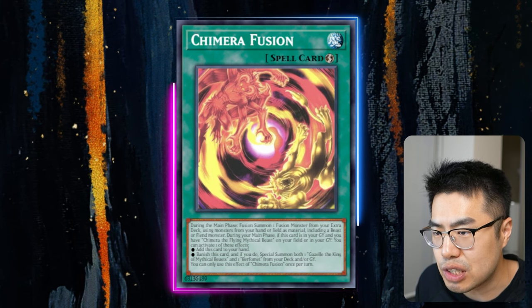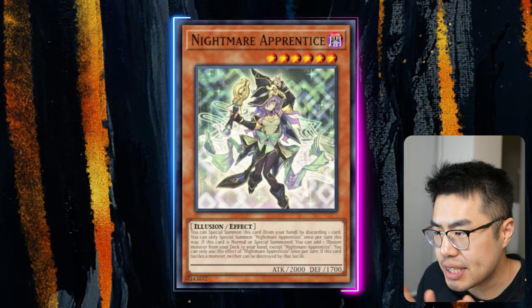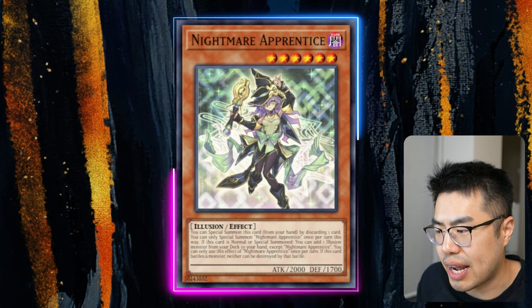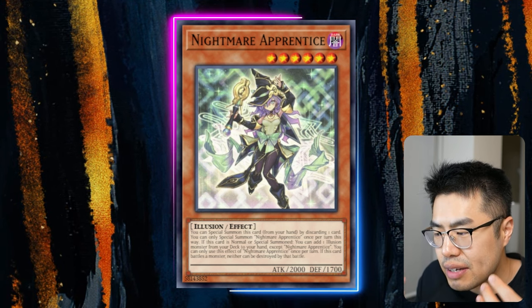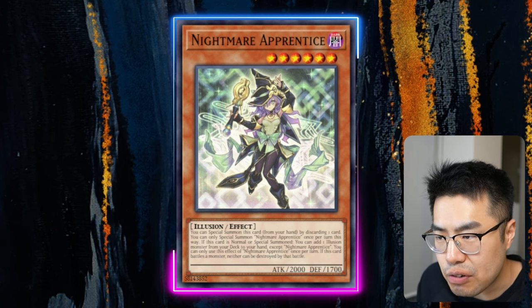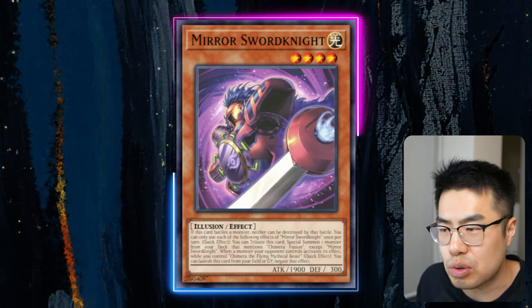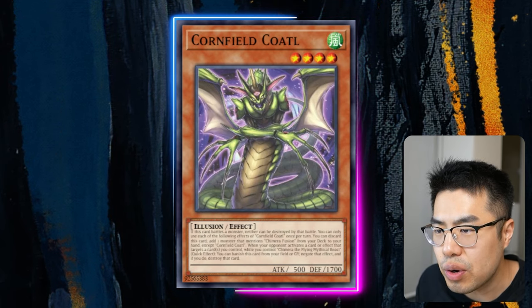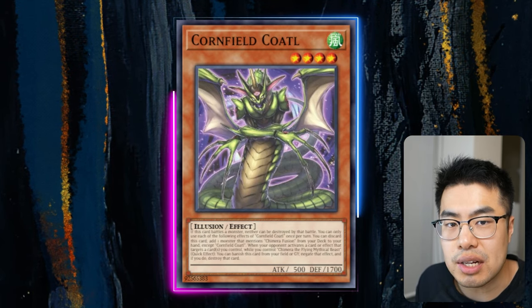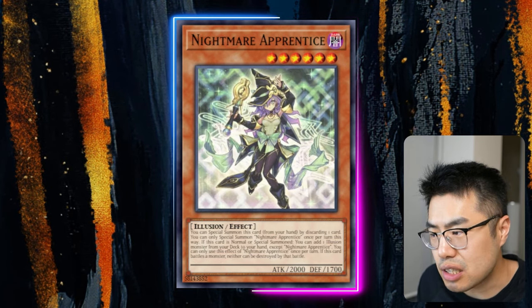Not to mention, we're actually getting some new support for them in the next set in the form of Nightmare Apprentice. This is a card that says you can Special Summon it from your hand by discarding one card. If it's Special Summoned, you can actually add an Illusion monster from your deck to your hand, therefore increasing consistency even further, because now we can search for Mirror Sword Knight or a copy of Cornfield Quado. And of course, this card does not use our normal summon.